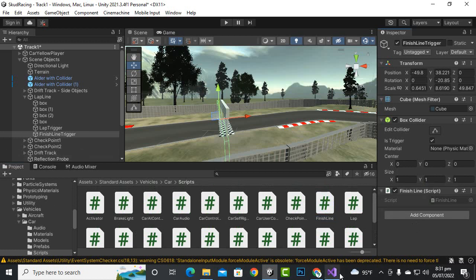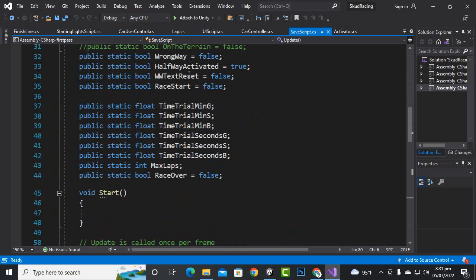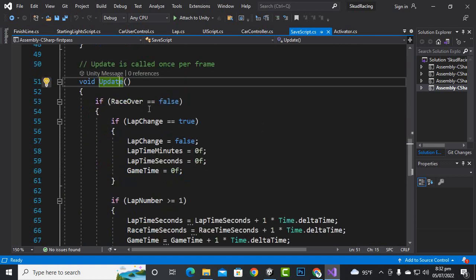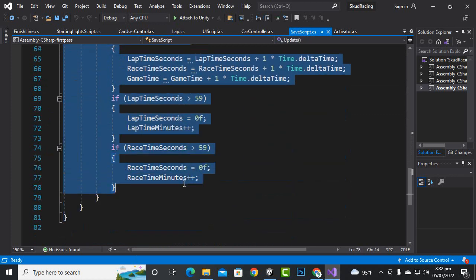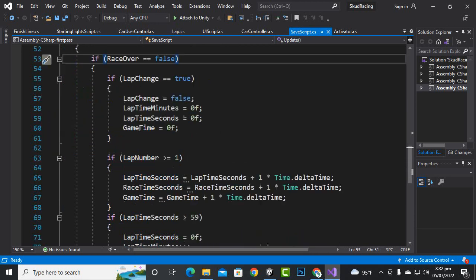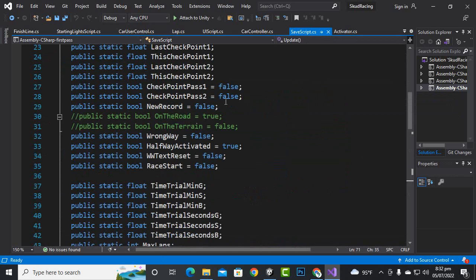Now the important thing is in the save script. We have created two more variables: public static int max_laps, and also public static bool race_over equal to false. We want race_over to be true or false in certain conditions. Inside the update function, we'll place the existing function, and we'll create an if statement before it: if race_over is equal to false, then we want to run this line of code.